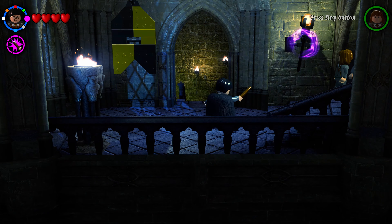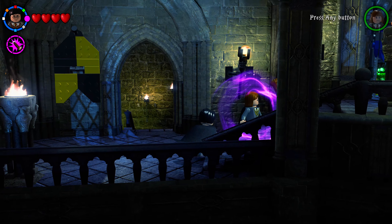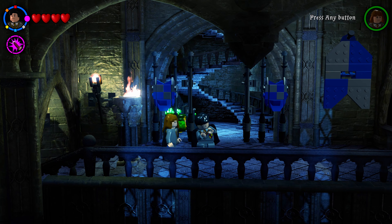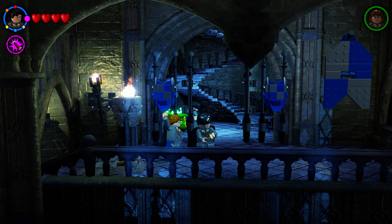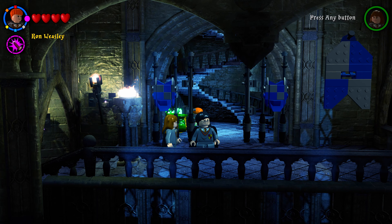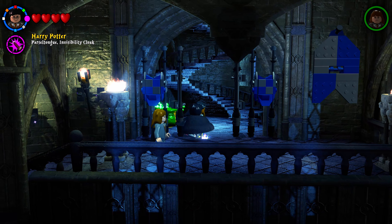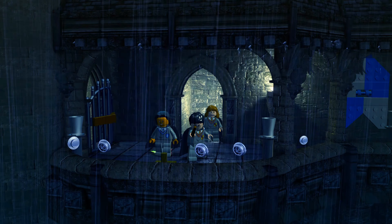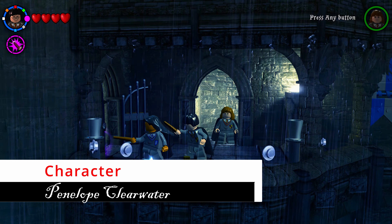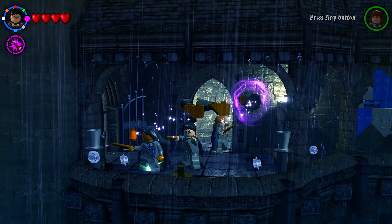Back in the house hallway, go to the polyjuice potion and switch to a Ravenclaw character. Head up the stairwell to the Ravenclaw dorm entrance. To your left is a gate — shoot it and use Wingardium Leviosa on the pieces to spawn your next character.